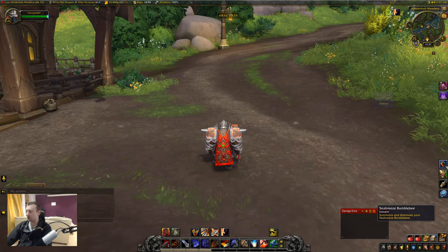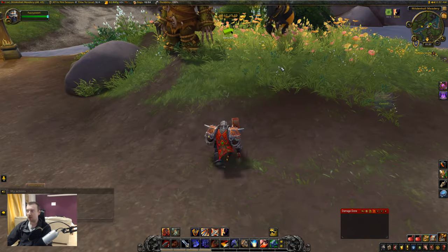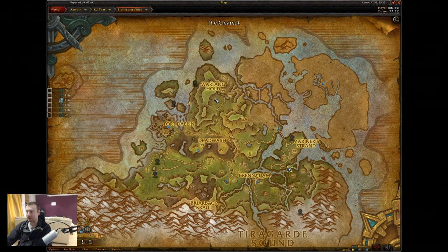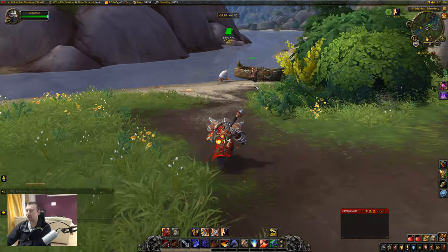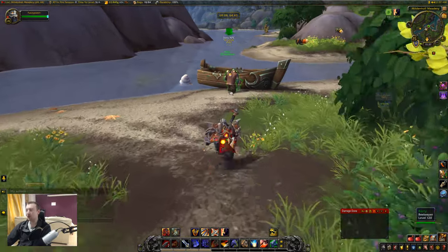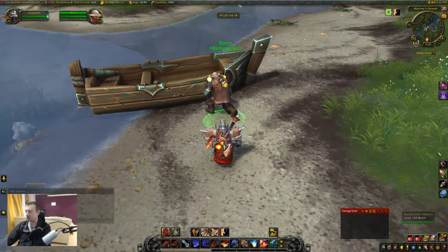Anyhow, once you've got your pet, make sure it isn't summoned, and head over to the Middenhall Meadry. You're going to want to input the following coordinates using TomTom — I'll make sure to copy these coordinates down into the video description so you can paste them directly into your game. Barry the NPC will be over here, but he will not want to talk to you until you have that pet out, so we can go ahead and summon that now.